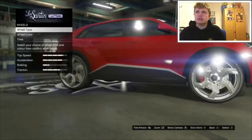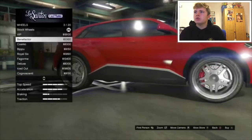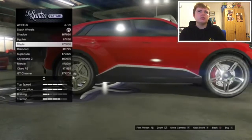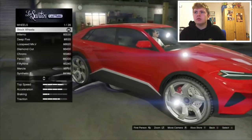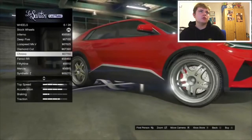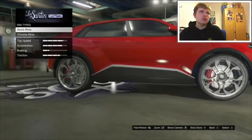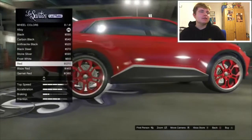Wheel type — this is an SUV, I believe. Stock rims — I'm going to go high-end. I'm not paying seven to one grand for those. I'm going to go high-end. I actually like those high-end ones. Wheel colour — it's going to have to be red. It looks well nice.